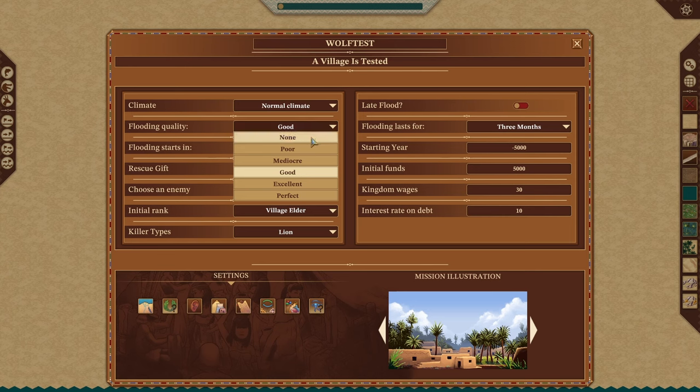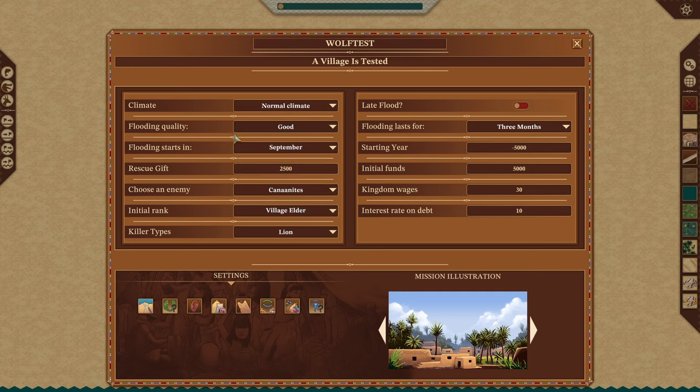Flood quality — I usually just leave it on good, especially if you're going to have Osiris in there. If you don't want people to really be able to farm and want them to have to import food, maybe you'll go lower. It depends on the difficulty level and what you're trying to accomplish. I always recommend that whenever you're setting out to do one of these, you have an end goal in mind. Flooding starts in September — that's the normal default, but you can change it.